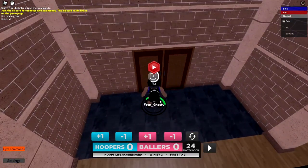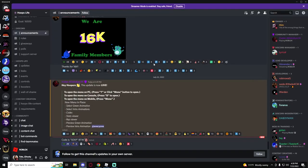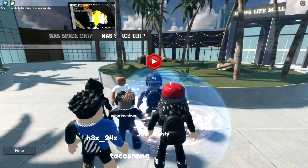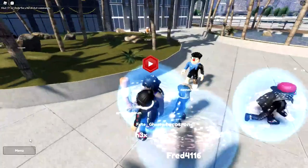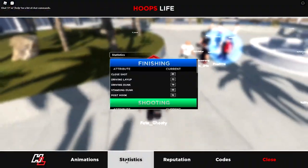Let me see what else is in the menu. I want to see if they added more codes — they didn't. I think it's just 50 XP so far. But it looks like a W update. Oh yeah, I forgot we can view our stats — statistics.